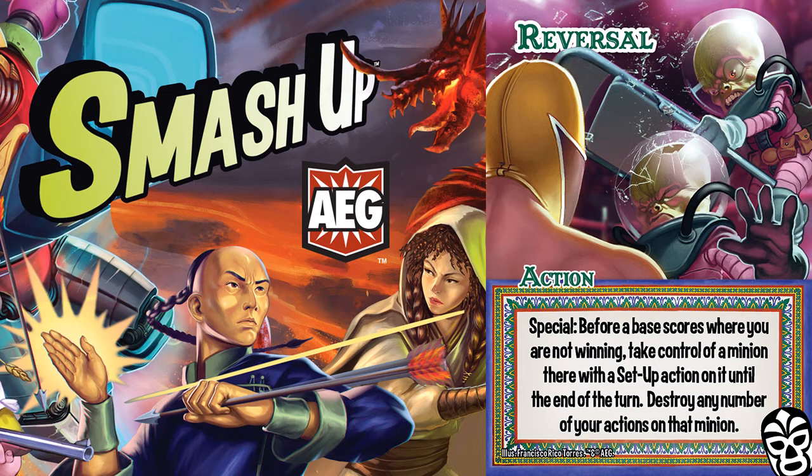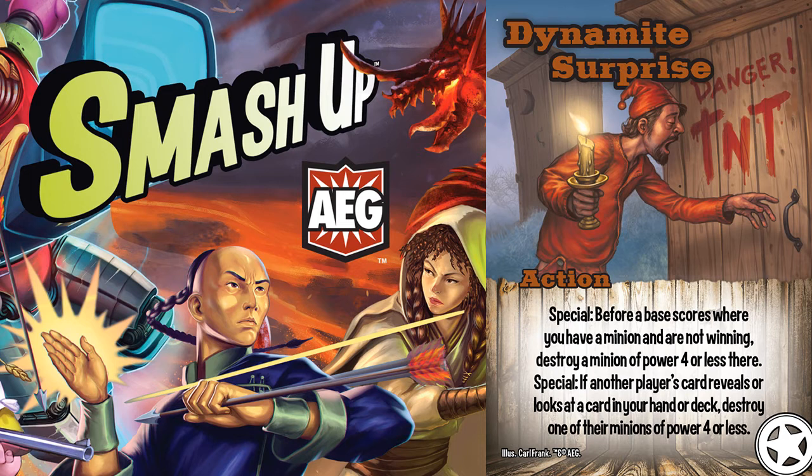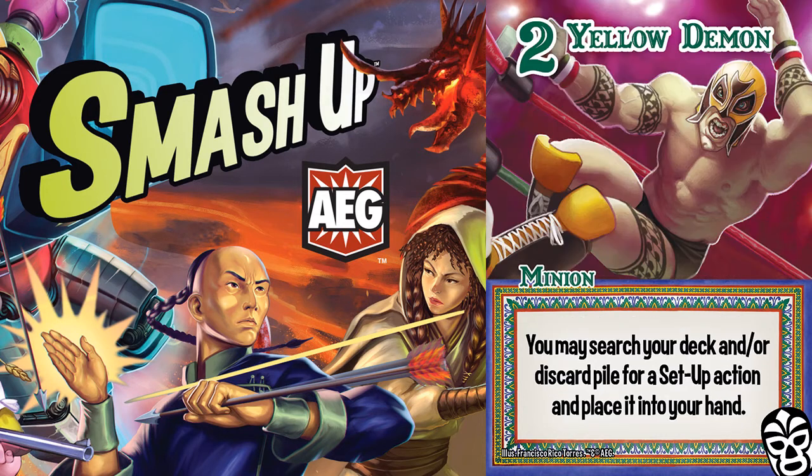Reversal is undoubtedly powerful and a card you'll want driving your strategy. There aren't many cards that only take effect when you are not winning, so it's important to understand how to use Reversal to your advantage. It is possible to steal a base — and steal it entirely — with proper planning. Don't let the setup requirement dissuade you from this card's potential. There are three setups and many ways to retrieve them, and there are enough ways to play a setup card to ensure that Reversal will happen.